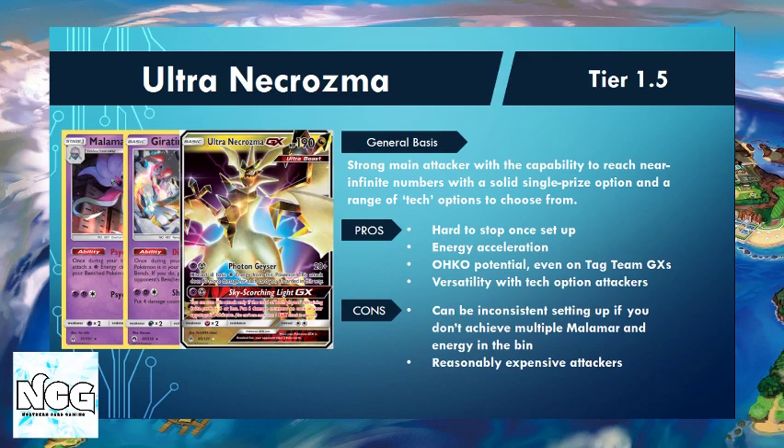The next deck on our list is Ultra Necrozma, which we've put into Tier 1.5. I think this is a deck that is very strong in the meta right now, but maybe just outside of Tier 1 — the right pilot could help it reach Tier 1. Ultra Necrozma has been played a lot since Forbidden Light released. It can hit huge numbers and once set up it can be really hard to stop. It has a huge damage ceiling and can punch holes in the big Tag Team GXs. It has its own built-in energy acceleration engine with the Malamar, and also has answers to the stall decks we just discussed.